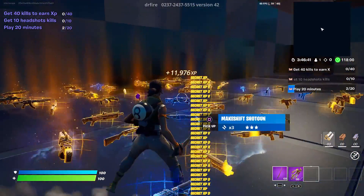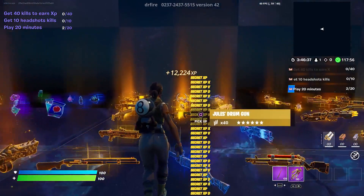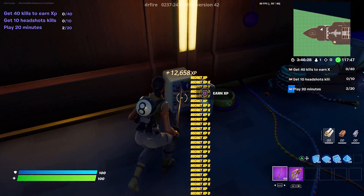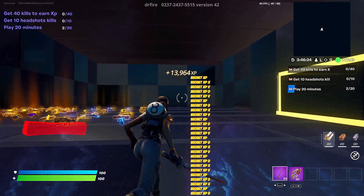The last method will get you the most XP. You want to come over to the weapons, then come over to this wall, go right beside it, and jump up. You will get teleported to a new room. Come over to this mini-fridge and interact with it. You will start to get around 1000 to 2000 XP per second doing this.